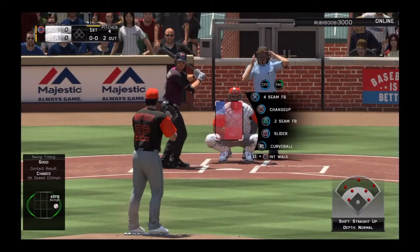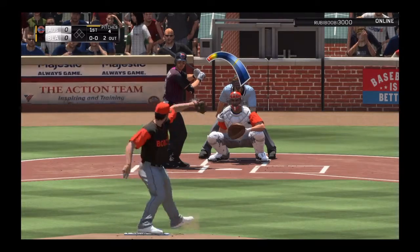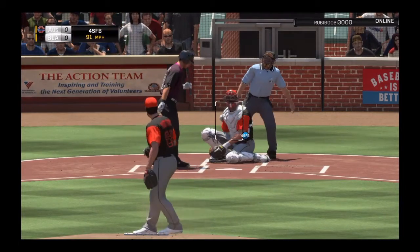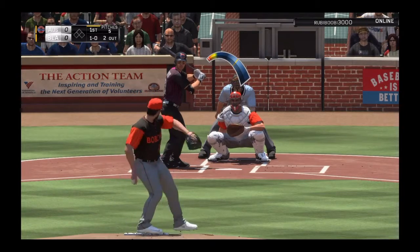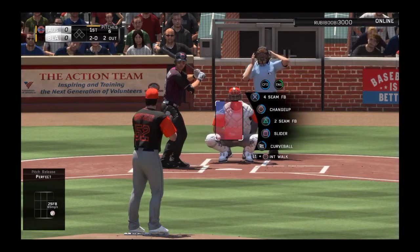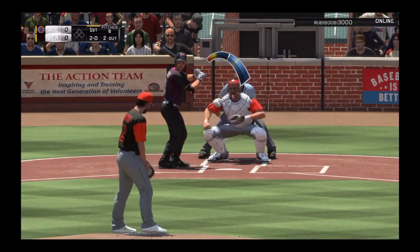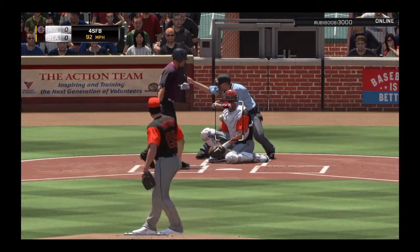He's got prime Jacoby Ellsbury. I'm going to try to throw him another fastball outside, see if he chases again. Perfect pitch, he's not biting. 1-0 count. Matt Shoemaker with the two-seamer outside, perfect pitch. You've got to call that a strike. 2-0 count. We're going to throw him a high cheese here. Strike one, there we go, that's what we like to see.